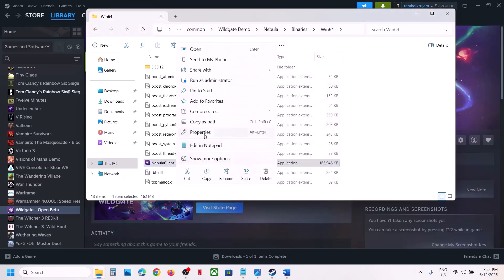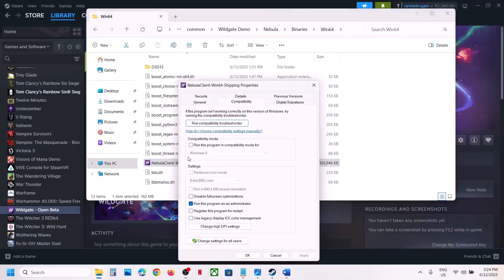If that does not work, right-click on the game exe file, select Properties, go to the Compatibility tab, put a check on Run this program as an administrator, hit Apply, click OK, and launch the game.